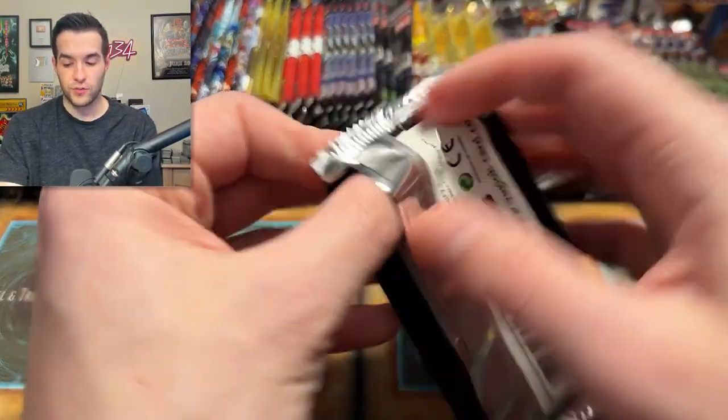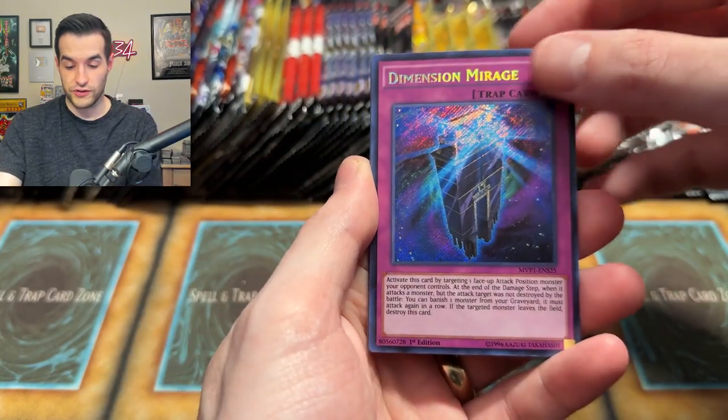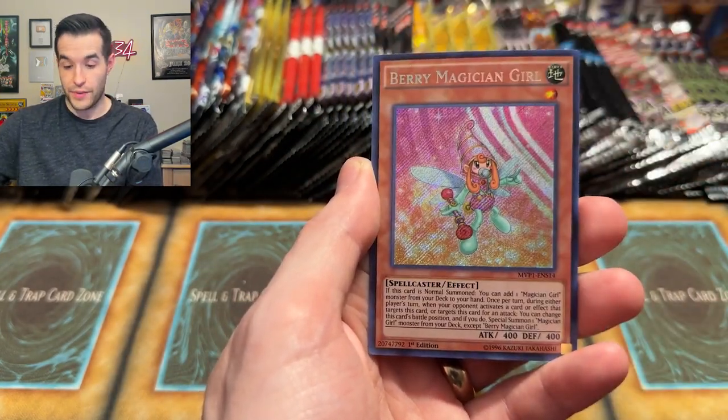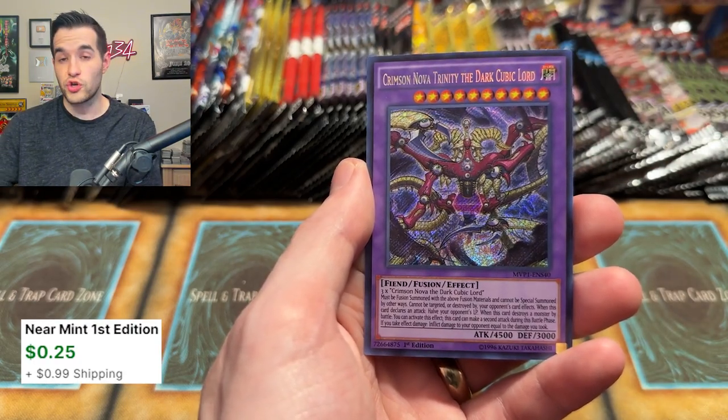We have a bunch of Movie Packs as well — let's see if we can pull something nice. Dark Magician Girl is also in here. Blue Eyes Alternative Dragon's in here. Lemon Magician again, Berry Magician also good, and the Crimson Nova Trinity, the Dark Cubic Lord. More Trinity and Cubics.